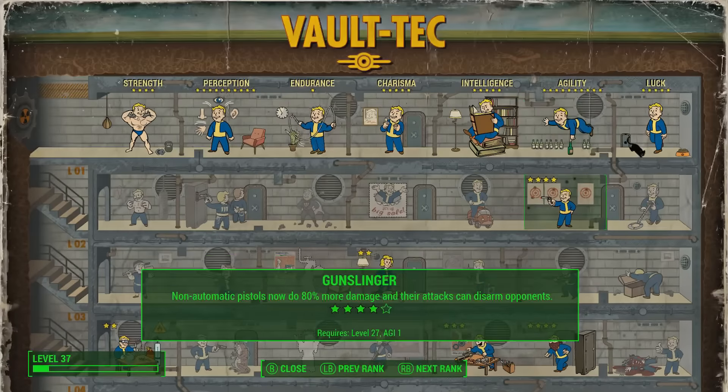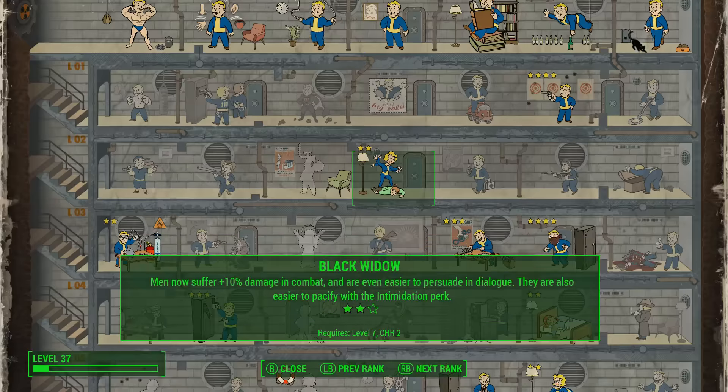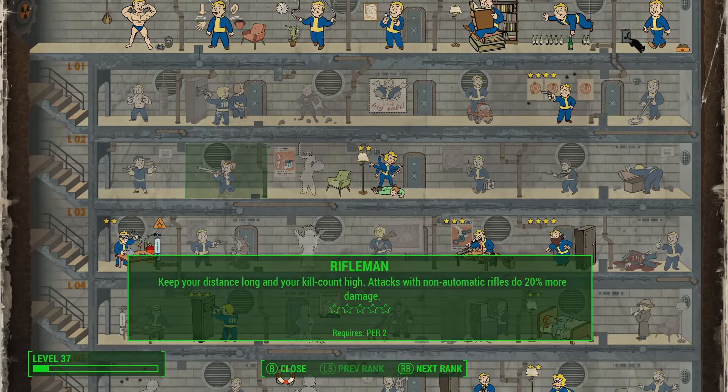I don't have anything in Rifleman — that covers rifles, anything single shot that's not a pistol: rifles, the assault rifle, and shotguns. For some reason, shotguns count as rifles in this game as far as the perks are concerned. So we'll be going with a pistol mostly, even though it's not the most long range or accurate weapon.